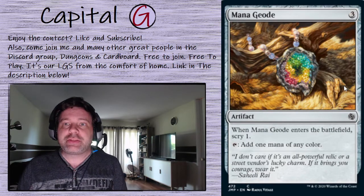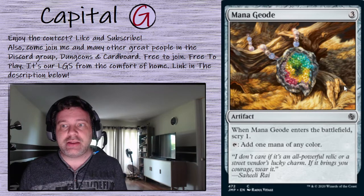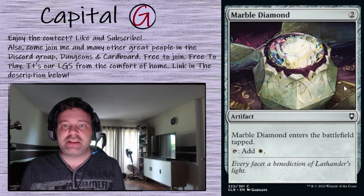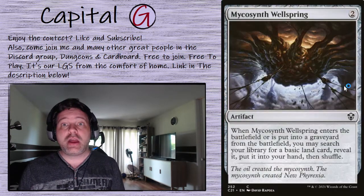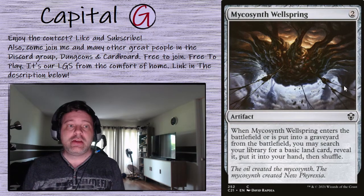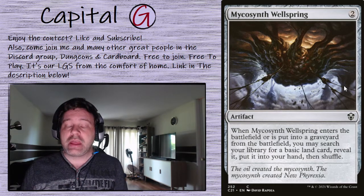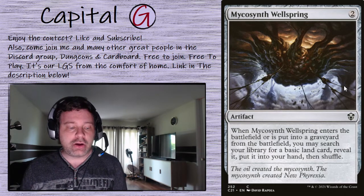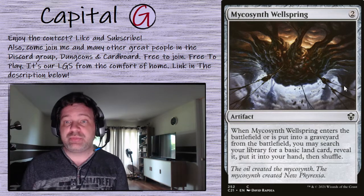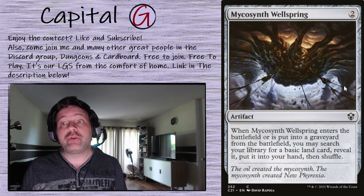Mana Geode: a three-mana mana rock but it gives us a scry whenever it comes onto the battlefield — we'll take that. Marble Diamond, just here for the ramp. Mycosynth Wellspring: when this enters the battlefield or is put into the graveyard from the battlefield, go get a basic land and put it into our hand. Pulling lands out of our library repeatedly just makes it a lot easier to draw more gas.